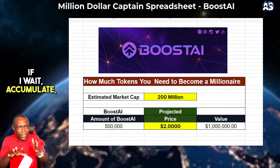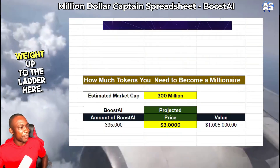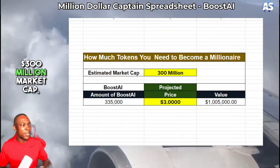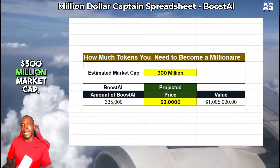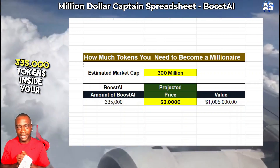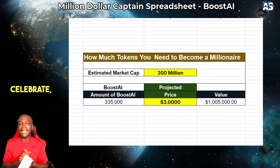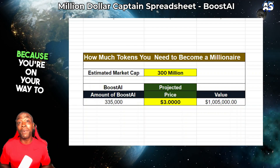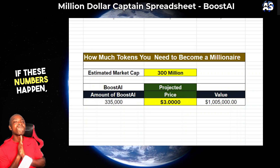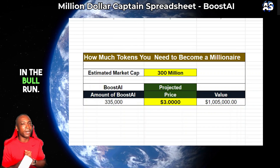If you wait, accumulate, and stake, you might go ahead and bank your way up the ladder here. Boost AI at $300 million market cap will only cost you 335,000 tokens inside your wallet. So right now, celebrate, because you're on your way to millionaire status if these numbers happen. I believe these numbers have a good chance of happening in the bull run.